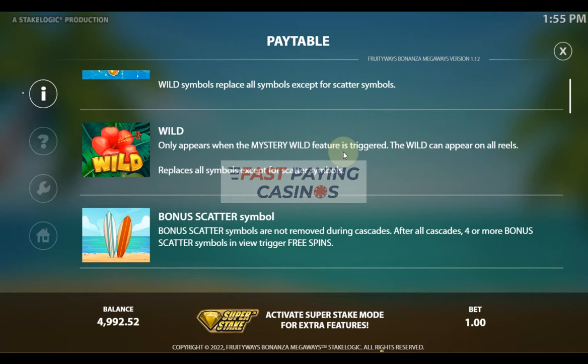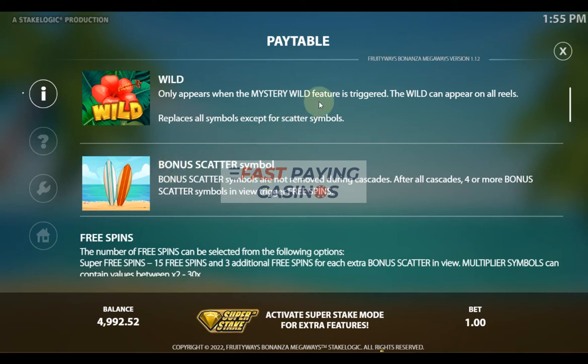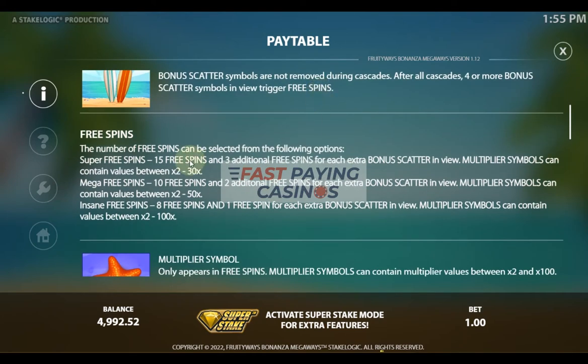The mystery wild creates wilds and only appears on reels 2, 3, 4 and 5, and the wilds appear underneath — so it's actually reels 2, 3, 4 and 5. Bonus scatter symbols are surfboards; you need 4 of them for the bonus. In the bonus you have a selection of 15 spins with 3 extra spins for each scatter over 4, and your multipliers which can land on the reels contain values of 2 to 30x.